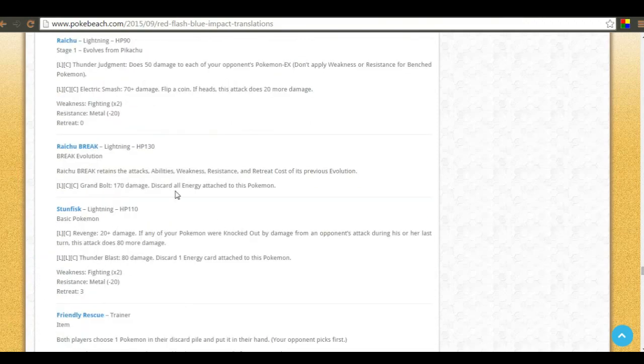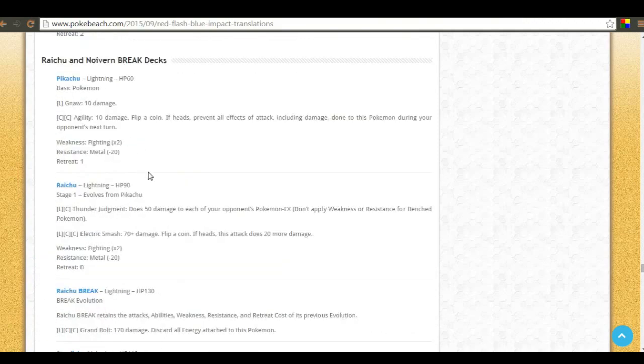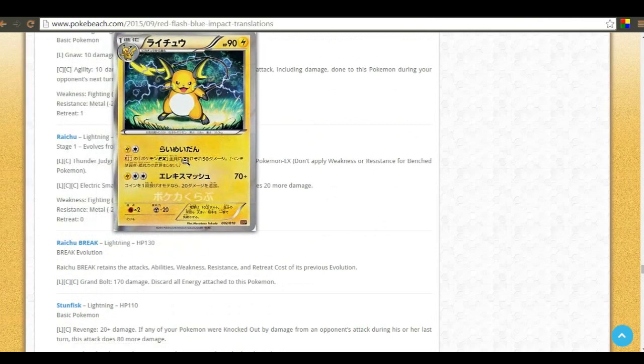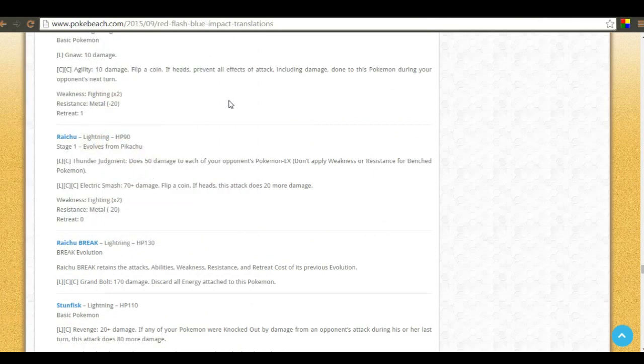The new Raichu has Thunder Judgment — 50 damage to each of your opponent's pokemon EXes. With Wide Lens, if you hit a couple of Shaymins on the bench that's 100 damage each — that's very good.